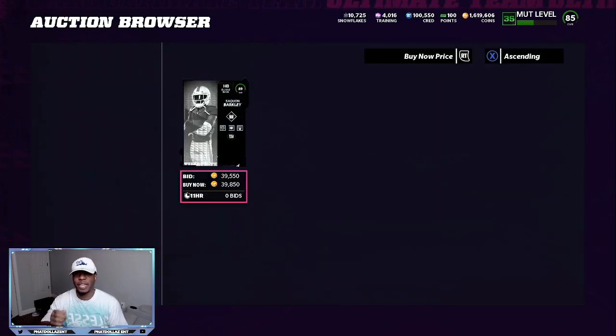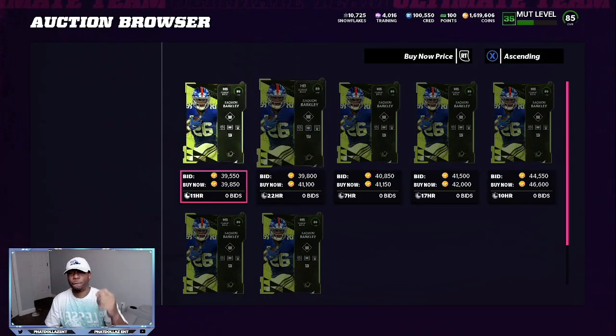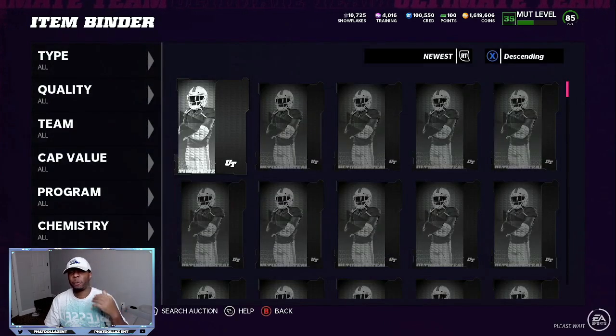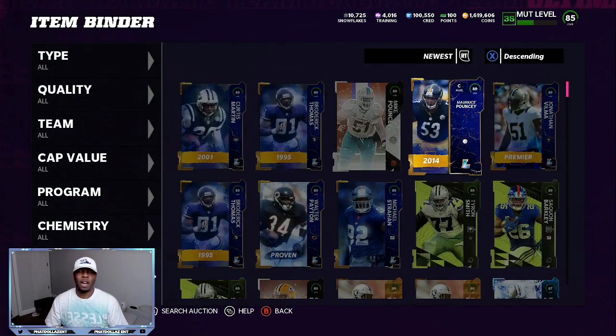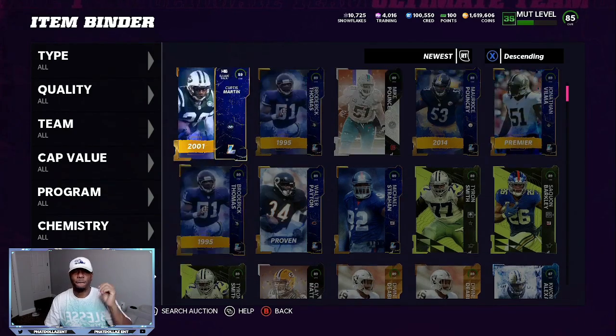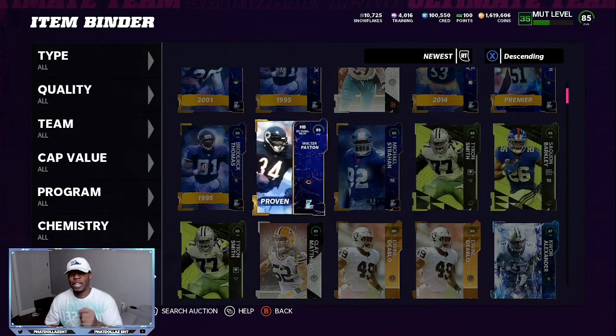Let's look at this Saquon Barkley — I was getting a lot of snipes for 30, 32, 33K. Right now I can sell them for 40K, but after the 4,000 tax it's gonna be 36K, so that's a 3,000-coin profit. Or I can use it for training. To get 10 of these at 34,000 a piece, that's 340,000 coins. With the 87 overall method, you're sniping at 15K — so 15K times 3 pieces per set is 45K, and 45K times 10 is 450,000 coins.